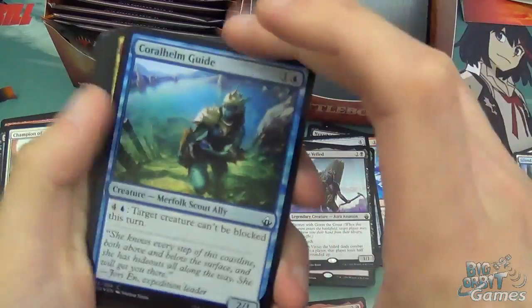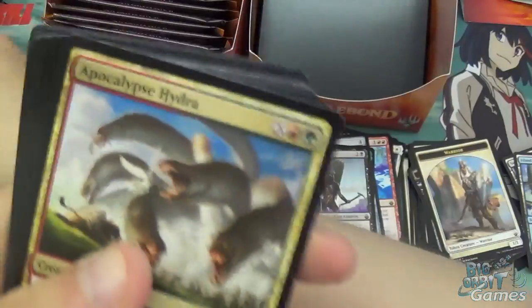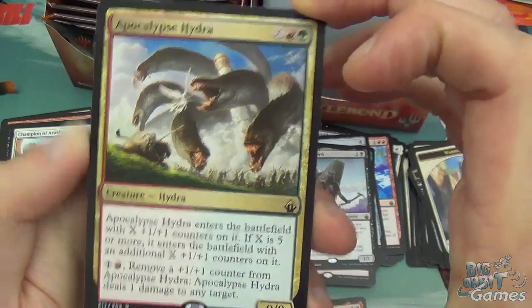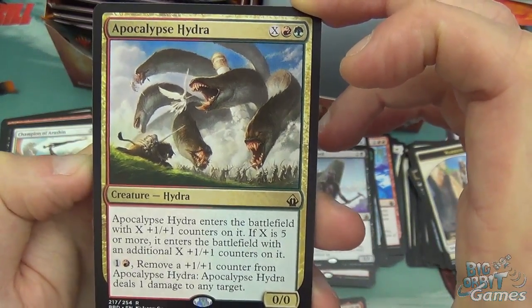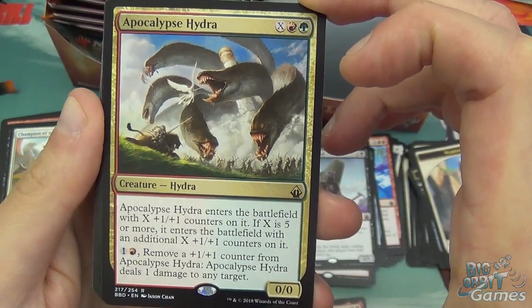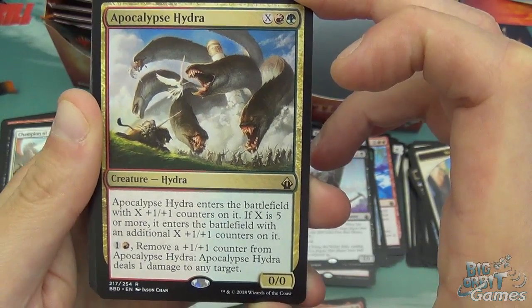We're getting there. Warrior Island, foil Coral Helm Guide — foiling's a bit weird on those but kinda nice. And Apocalypse Hydra — nice. Green, red, and X. Apocalypse Hydra enters the battlefield with X +1/+1 counters on it. If X is 5 or more, it enters with an additional X +1/+1 counters on it — that's pretty sick. Pay a red and one to remove a +1/+1 counter from it and deal one damage to any target.